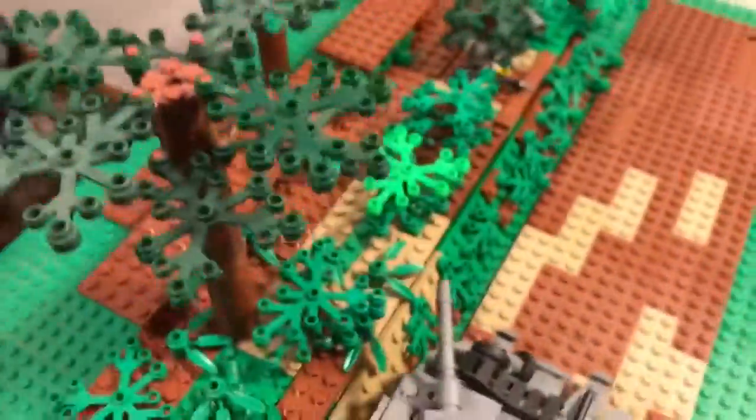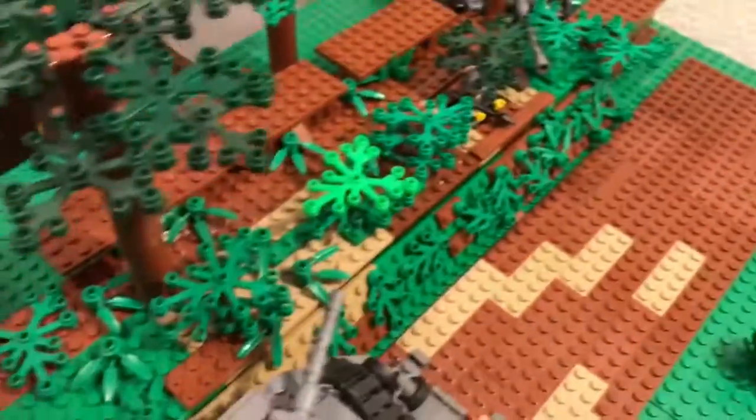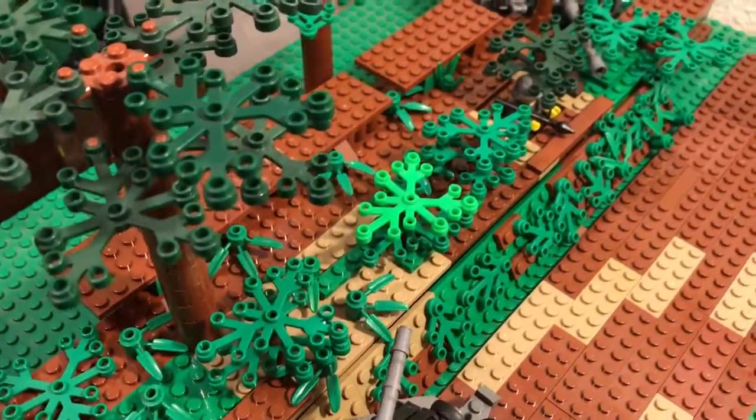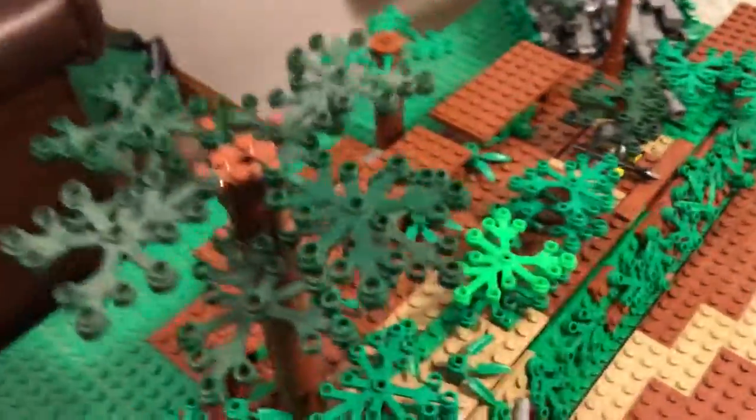This is the Hedgerow section — just a lot of brown, dark tan, and green colors.